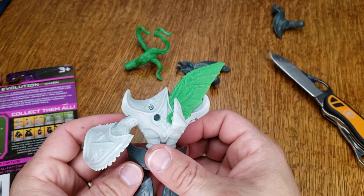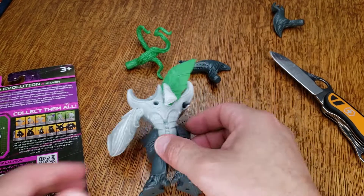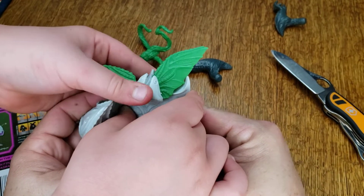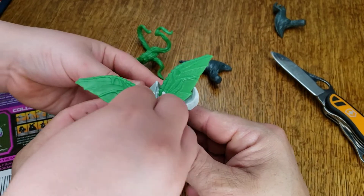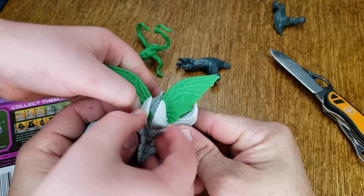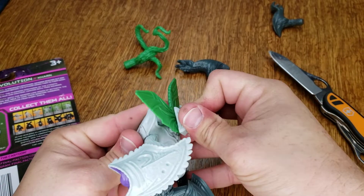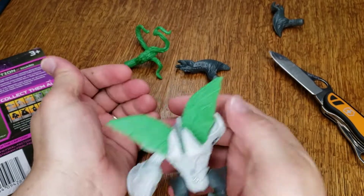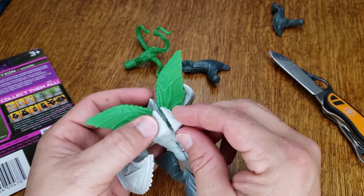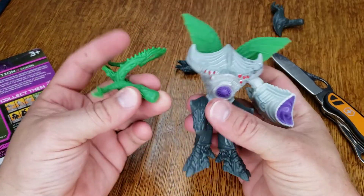Is it tough to get in there? Maybe it needs — oh, you got it. Put it right there. Oh, these line up, looks like. And then those — push it in there. So yeah, it almost forms like a little skull on the back. Oh yeah, and then he's got his tentacle arm thing.